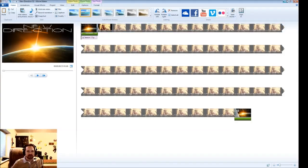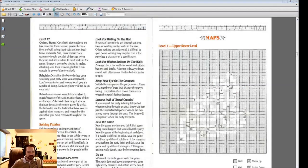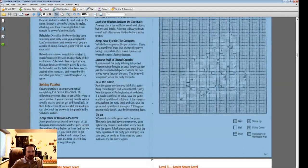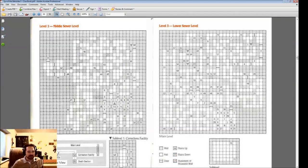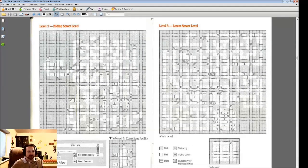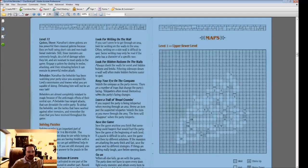I've already gotten through the first level. We're going to use the hint book for the second level when we play here today. Solving puzzles is an important part of completing Eye of the Beholder, and I got stuck on a puzzle already on the first one.